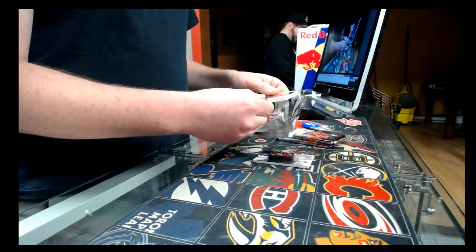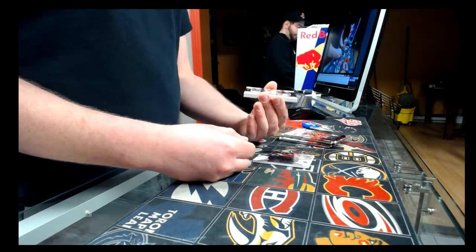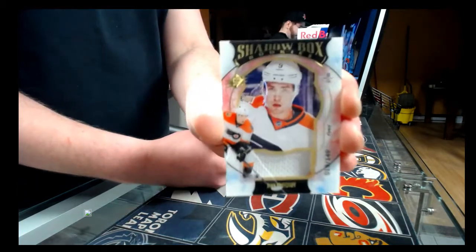Next, pack number two: we have a shadow box out of 149 for the Philadelphia Flyers — Ivan Provorov.